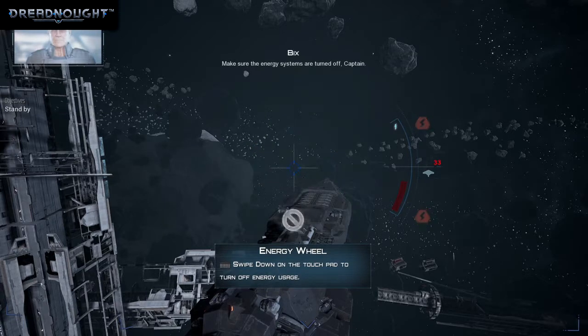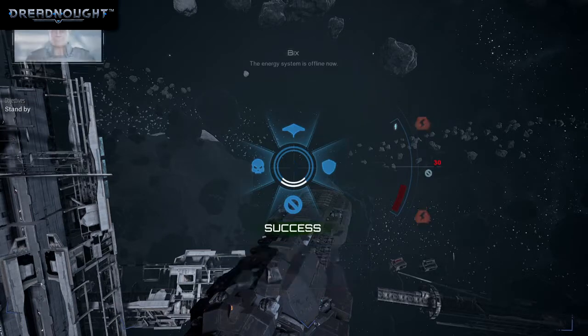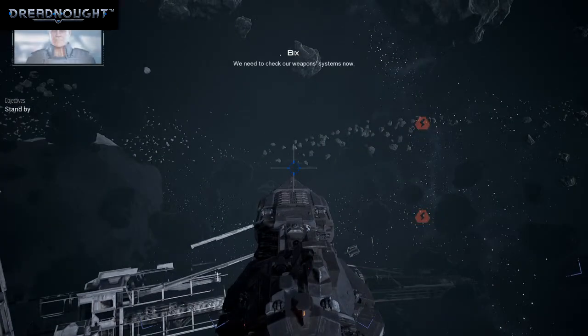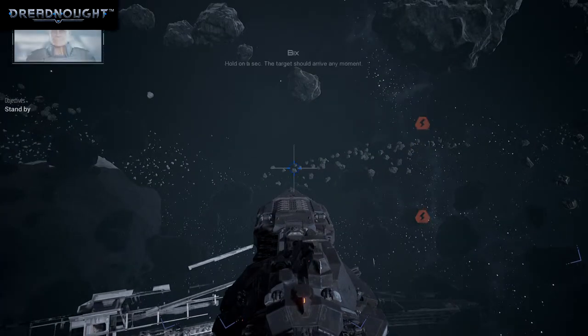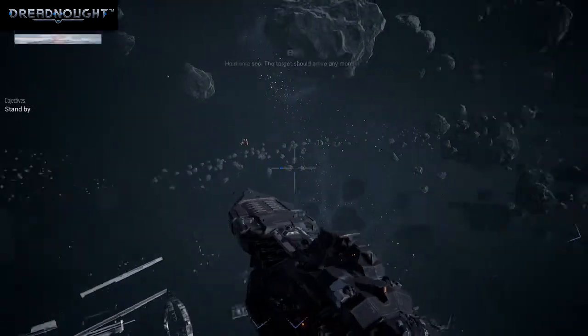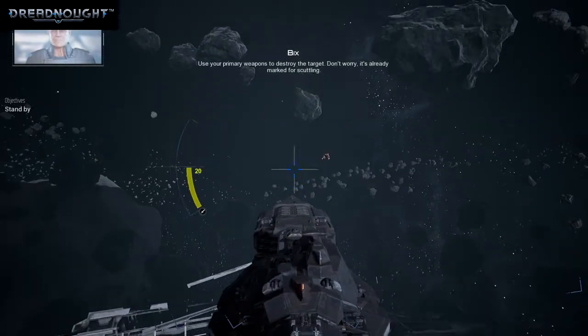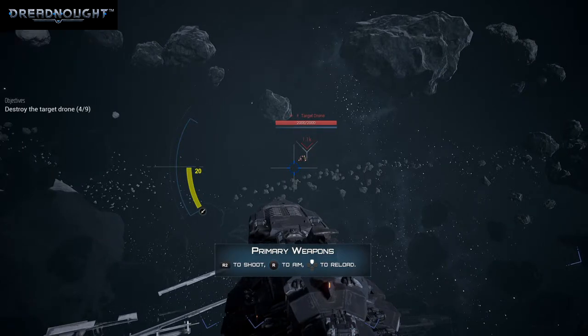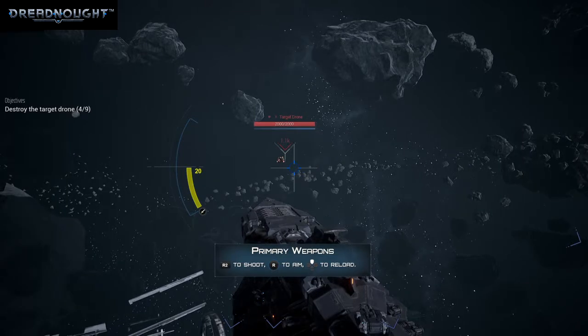Make sure the energy systems are turned off, Captain. The energy system is offline now. We need to check out weapons systems now. The target should arrive any moment — use your primary weapons to destroy the target. Don't worry, it's already marked for scuttling. R2 to shoot, R2 to aim, R2 to reload.